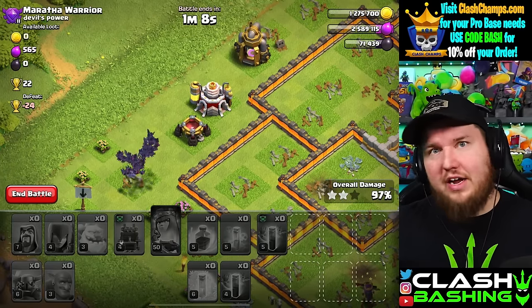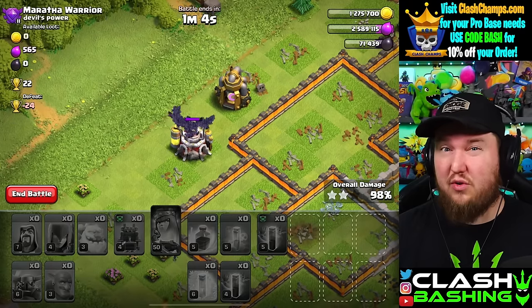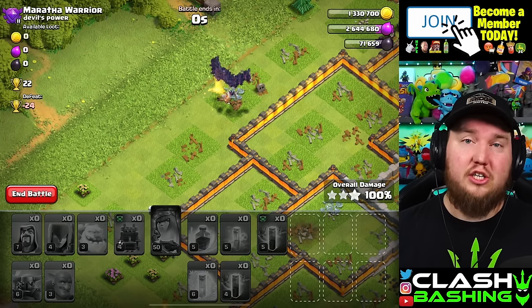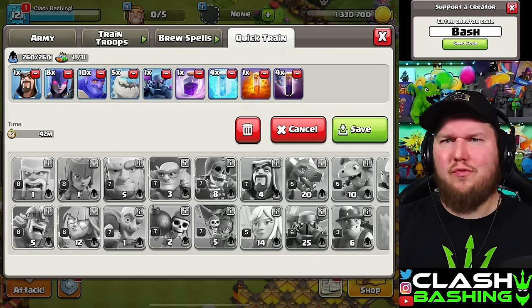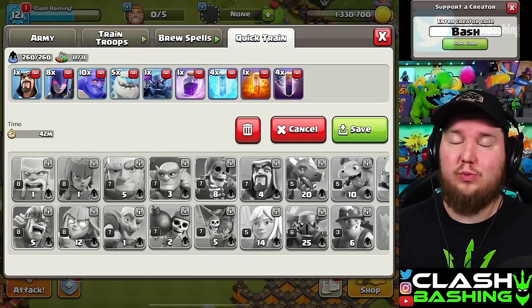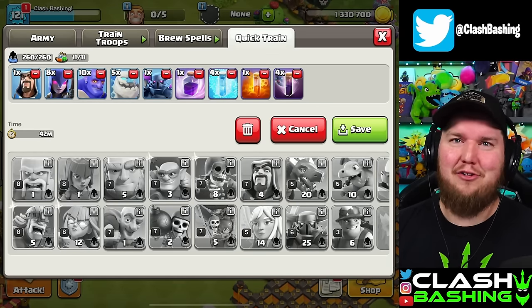So there we go, guys — 5 ICG, one of my all-time favorite attacks in Clash of Clans, definitely at Town Hall 11, even Town Hall 12. This is my go-to strategy for 3 stars. The 5 ICG attack — a little bit of a refresher on this one. I'll link the army down in the description so you guys can check this out for yourself. Let me know what you think of it. You guys have a great day — keep on clash bashing!